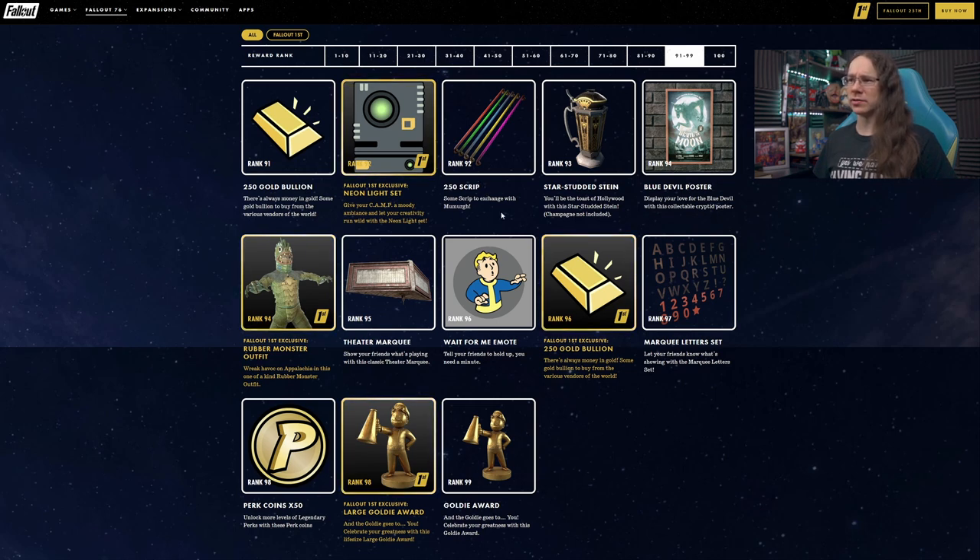At rank 92 what we'll actually have is script, so I'll switch the icons around. At rank 93 we get our Stein — I like that Stein. A nice kind of art deco, black gold Hollywood vibe. The Stein is really, really cool, I like that a lot.